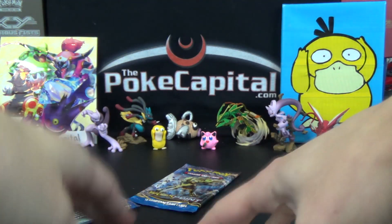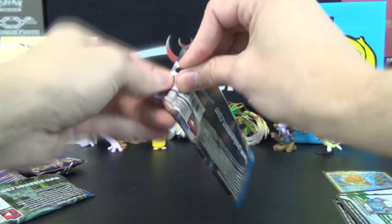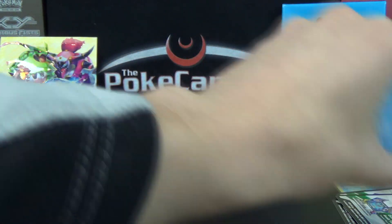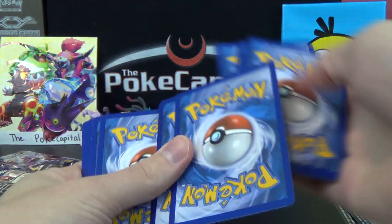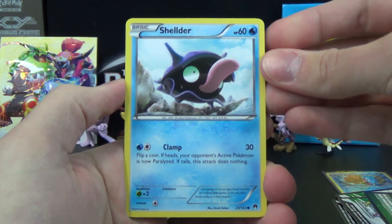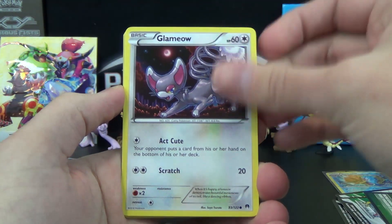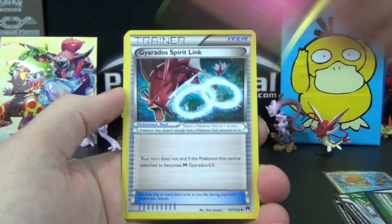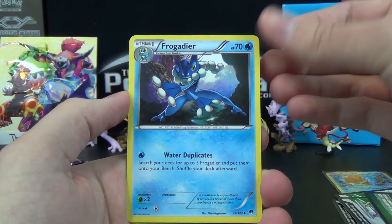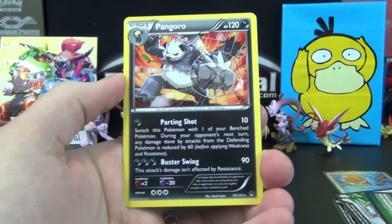We do find some shiny goodness, and we do still have our last pack — Last Chance for Glory — with a Luxray BREAK pack art. Let's pull the code out there. In the last Breakpoint pack: Shellder, Temple, Ducklett, Glameow, Spritzee, Gardevoir Spirit Link, Bursting Balloon, and Frogadier.